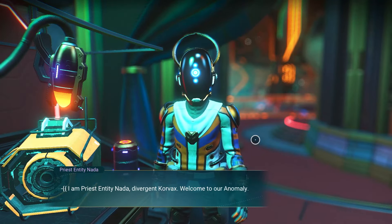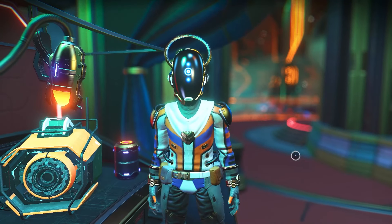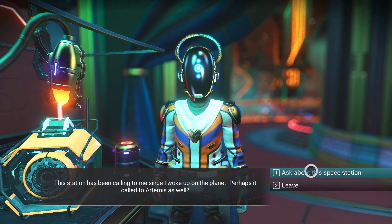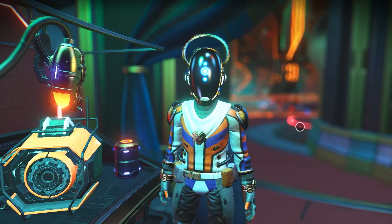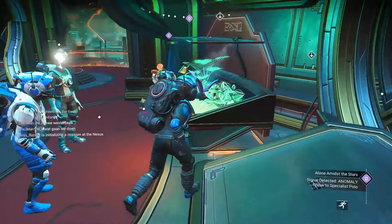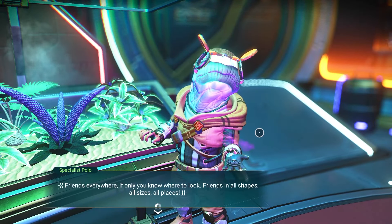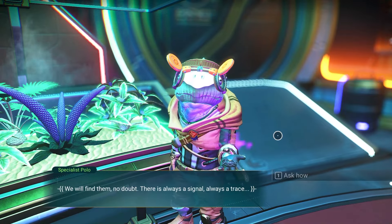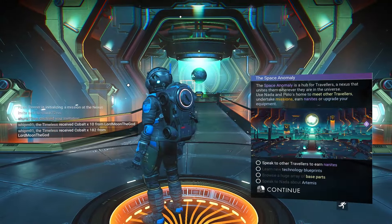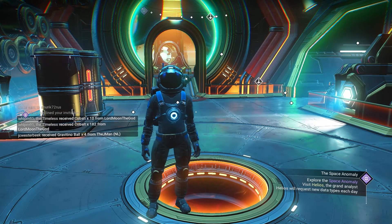Go talk to Nada — he'll tell you what's up. You might have to ask about everybody before the dialogue progresses. Then we go talk to Polo — my boy. Any OGs watching: remember when Nada and Polo were in a tiny little room staring at a ball of light on the original anomaly? Good times. Anyway, we just had to go meet a bunch of people — and I'm going to end the tutorial here, because the rest is kind of whatever you want to do.